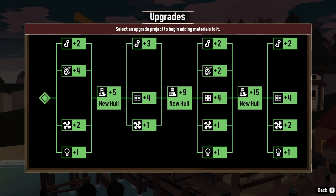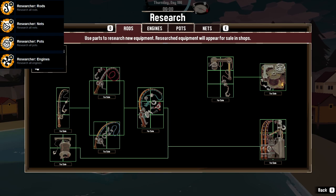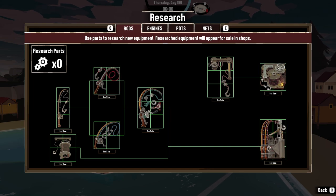There are nine refined metal throughout the world. Five of them you can dredge up, and then four of them are in interactable spots such as shrines or treasure chests. The next four ship achievements will be very time consuming: they are research for rods, engines, pots, and nets.